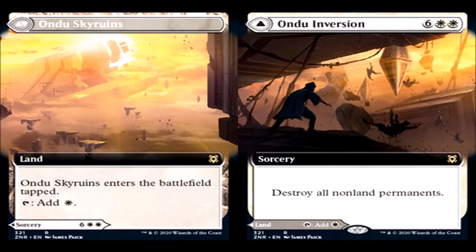As far as standard play goes, it's just not going to see it, because destroying all non-land permanents and basically starting a new game is kind of bad. What it's really going to see is some commander play. I've changed my opinion of these double-sided land cards recently. I think this could see play in commander as a joke card where you destroy the whole field but keep your indestructible creature, like a Darksteel Colossus.